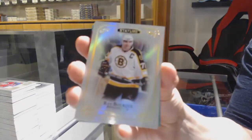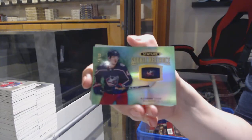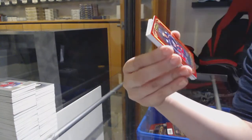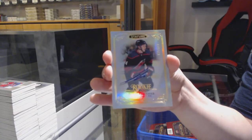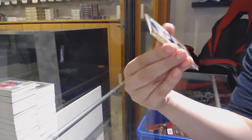Base card for Boston — Ray Bourque. Rookie of Kappo Kakko for the Minnesota Wild. Rookie Reliance Green number to 99 for Columbus — Alexander Texier. Number to 35 Blue Rookie for Dallas — Rhett Gardner. Number to 75 Red for Columbus — Seth Jones. Number to 199 Rookie Auto for Carolina — Julian Gauthier. Green number to 149 for Pittsburgh — Sidney Crosby. Century Momentous — Sidney Crosby for the Penguins.